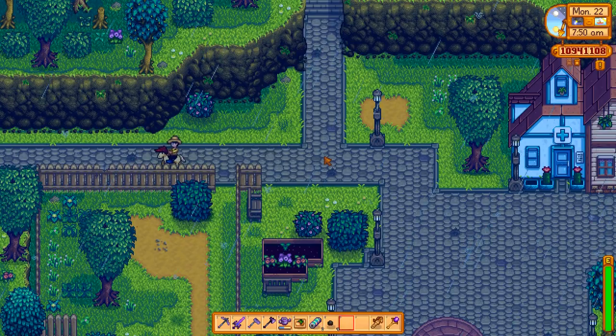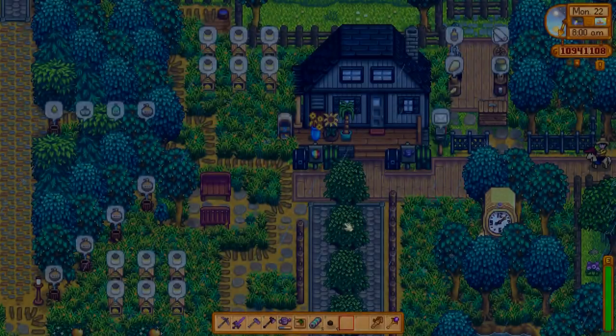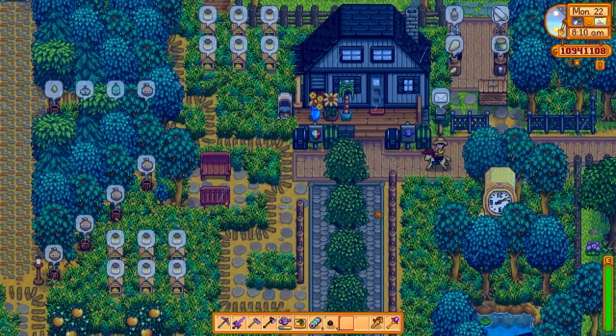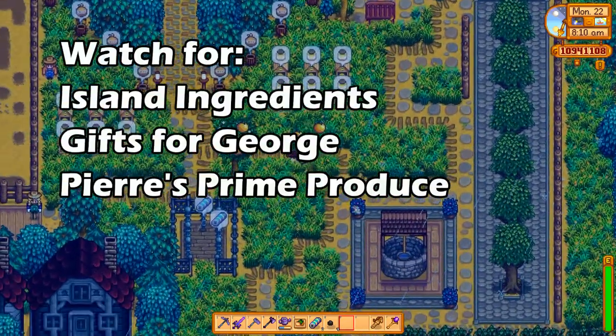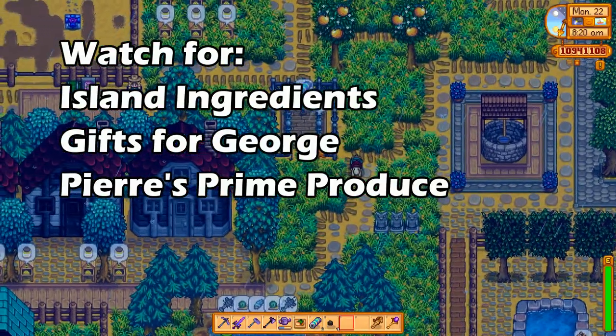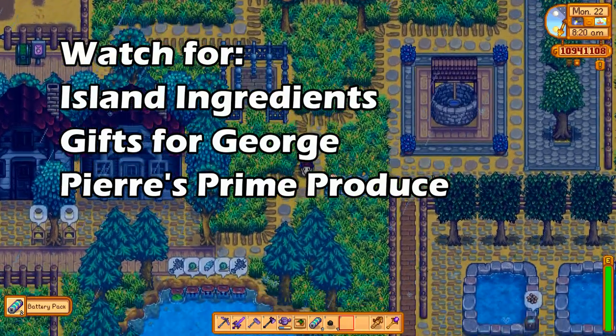There's also the mini shipping bin, which can be placed off your farm. It has a limited number of slots each day, but if you place it at the beach or near the mines you can ship goods while you're on the go — which is amazing. The three quests you want to complete are Island Ingredients, Gifts for George, and Pierre's Prime Produce. Honestly though, complete them all.